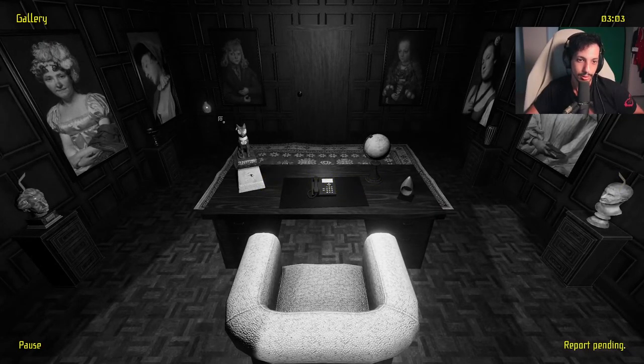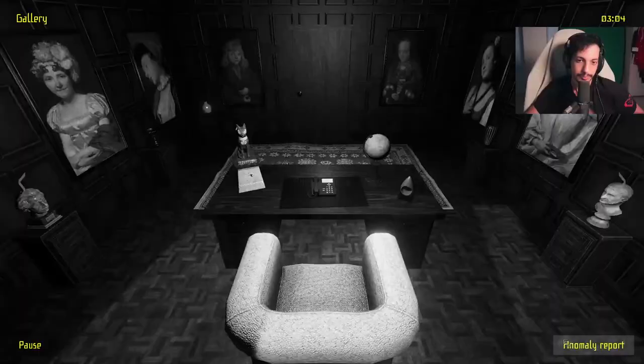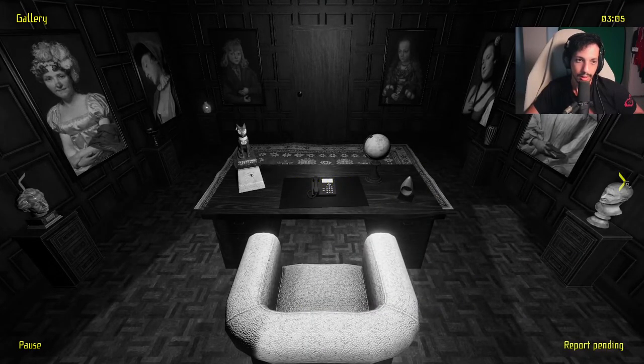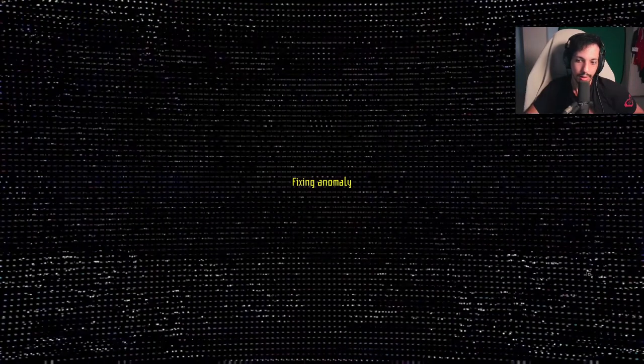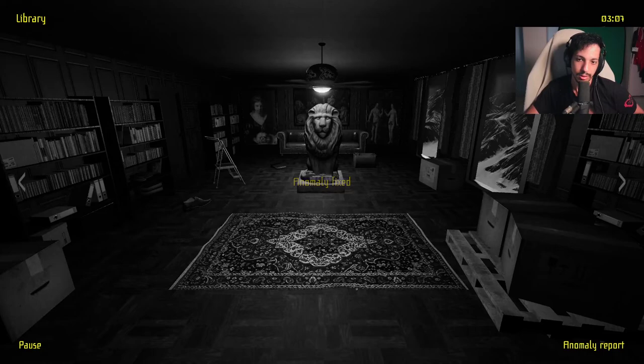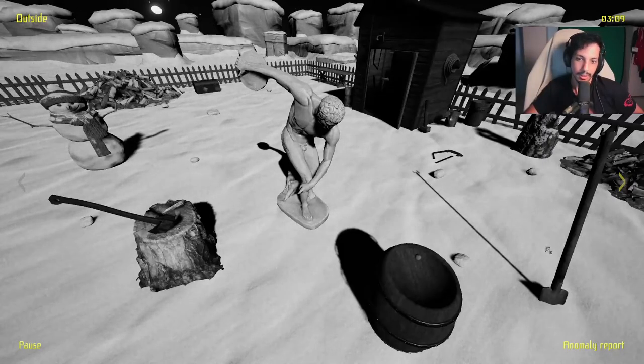Did something flicker? There's a new object here. Gallery — extra object. We got rid of a little bit of heat. Maybe I'm not going fast enough through the rooms. Is that an anomaly or is it because they're touching the roof? I think it's because they're touching the roof that the snow is acting strange.